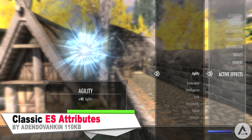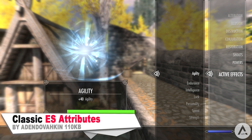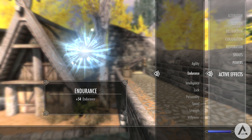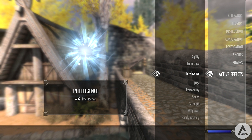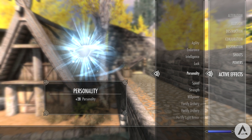This mod reintroduces the basic attributes of strength, endurance, agility, speed, intelligence, willpower, personality, and luck into Skyrim. These attributes were once a core part of character development in Oblivion and Morrowind, and they made those games more interesting to play in some ways because of the increased options gained through using them.